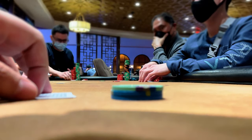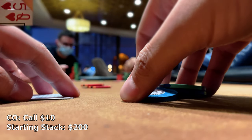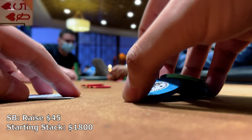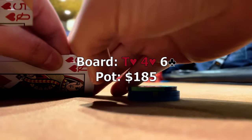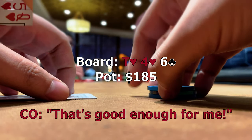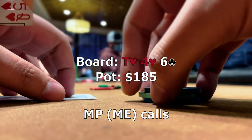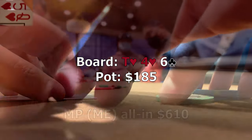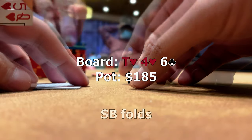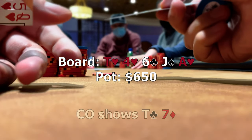We reload for 500 and find a suited queen in mid position playing six-handed. The button straddles, we limp in along with the cutoff, and the slow roller raises to 45 from the small blind. We call along with the cutoff and button. The cutoff loudly says 'bingo me' — you know you're in a good game when you hear that. Four ways to a flop of 10-4-6 with two hearts. The small blind c-bets 55 and I call, expecting the short-stacked cutoff to shove. Sure enough, the cutoff shoves all in and the small blind calls — making this an easy re-jam for roughly 600. The small blind eventually folds. The turn and river come jack of spades and ace of hearts. We show our queen-high flush and the opponent tables 10-7 offsuit.